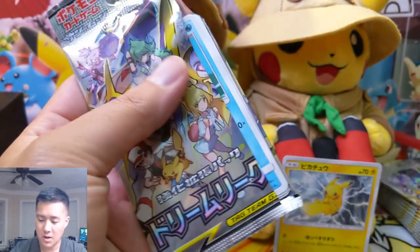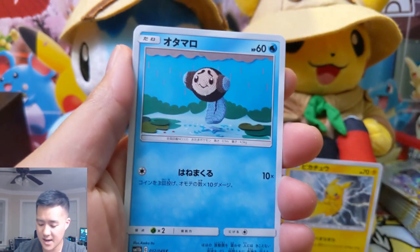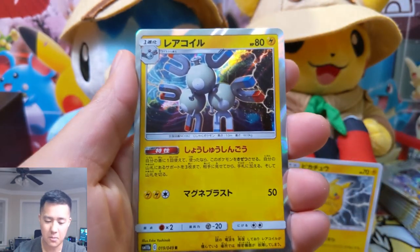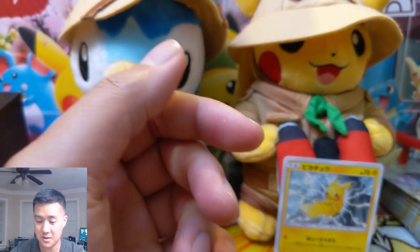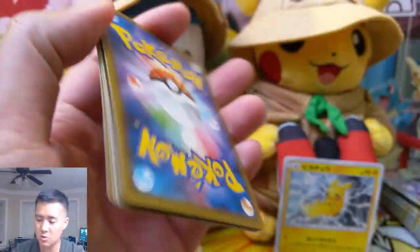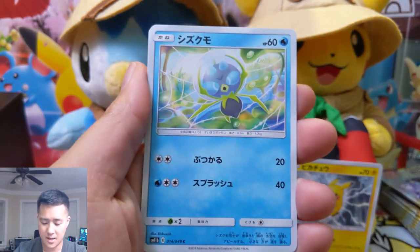In case you guys didn't know, Pokemon Lover 95 did set up a Discord — if you want to swing by and say hi, we'll kind of see how it goes. There are a bunch of different channels to discuss various things like Pokemon Go, Pokemon Masters, TCG, and a couple of rooms for sharing videos you recently made with the group. There should be a link down in the description — definitely swing by and say hi.